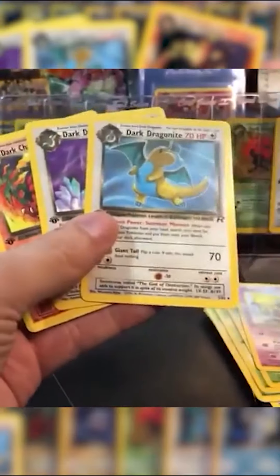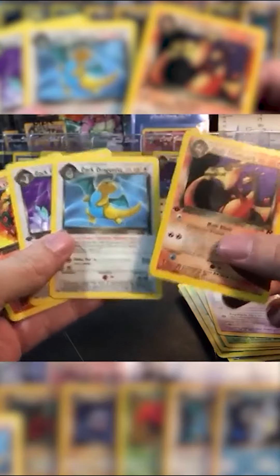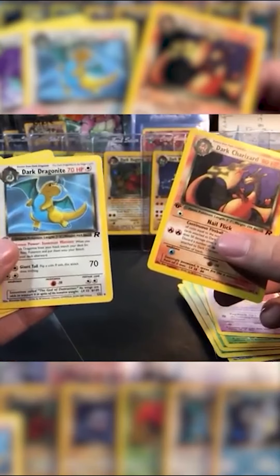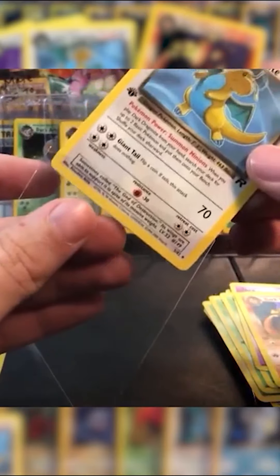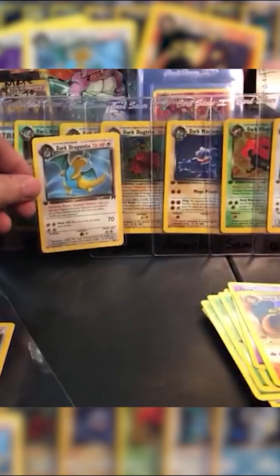It is. The Dark Char... what is this? Oh my God. Von Doom, you just got rich, dude. This is actually an oh-my-God moment. That's the Dark Dragonite error card. You pulled that along with the Dark Charizard holo First Edition, Von Doom. You just made — I don't know how much you just made.